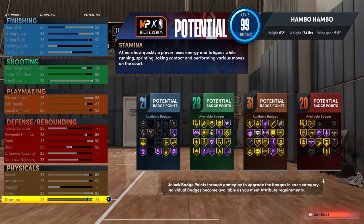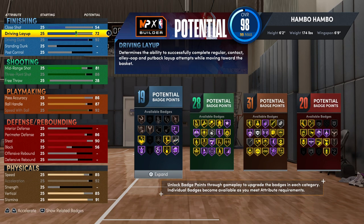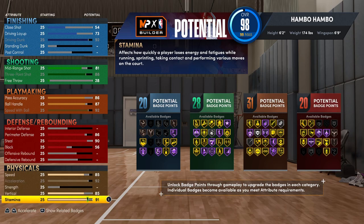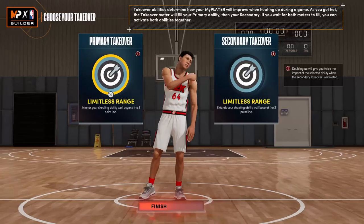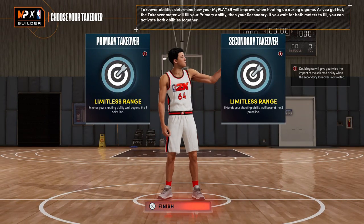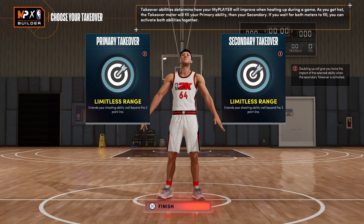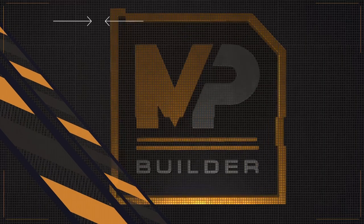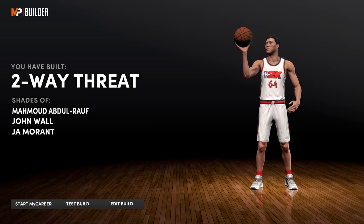This build has in total 100 badges, which is crazy. And honestly, just looking at these stats and badges, you guys can see this build can do everything — there's literally nothing this build cannot do. If you do want free throw on this build, all you're going to want to do is drop down your driving layup to a 73, also drop down your stamina to an 89, and you can then get a 76 free throw. For the takeovers, I recommend going with double limitless range — these are overall just the best takeovers for a guard build, since once you get takeover you're just not going to be missing from anywhere. And as you guys can see, I built a two way threat, which is honestly such a fitting name.